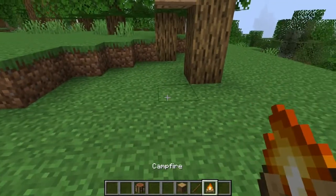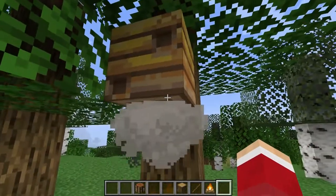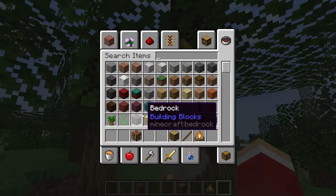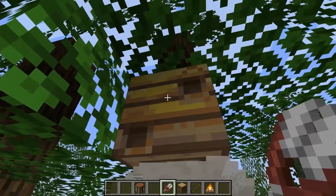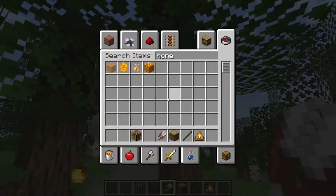You want to take that campfire and place it underneath the bee's nest. That will calm the bees so that when it fills up with honey, you can take the honey out. Now if you use a glass bottle, you'll get honey, but what you want to do is use shears, and you'll right-click on it to get honeycomb. Unfortunately there's not honey right now on this, so I can't show it right now, but if there were, I could just click on it and up would pop honeycomb.